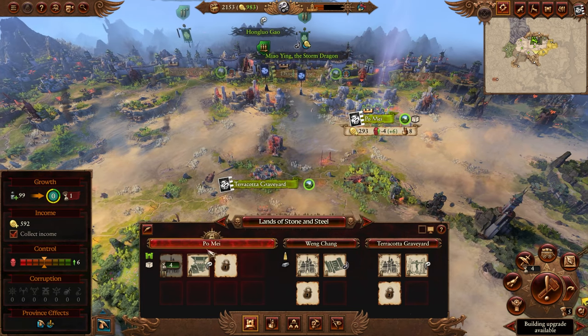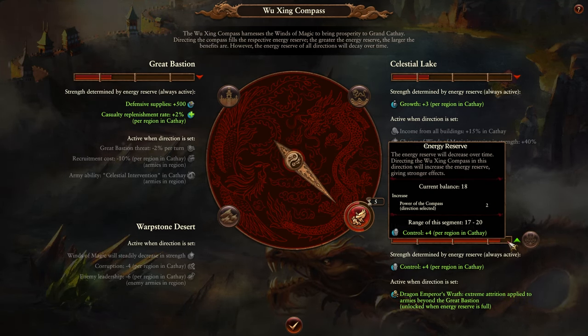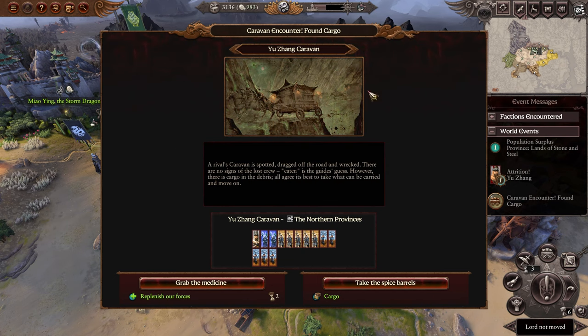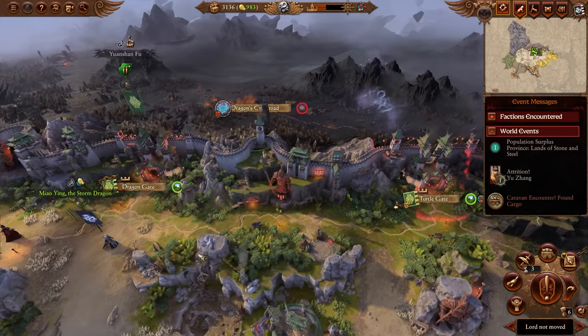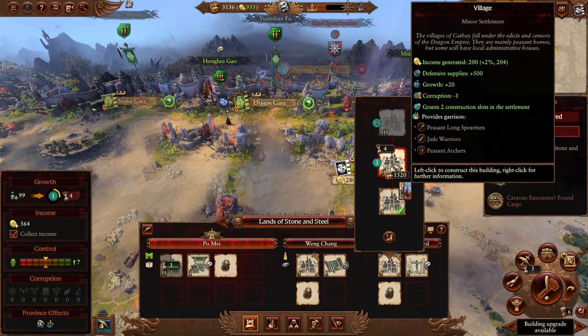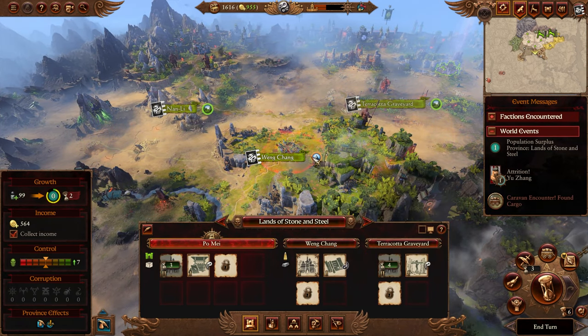I recommend upgrading Powergate so you can get the marvel building. Everything else is ticking along fine. We're one turn away from being able to use Dragon Emperor's Wrath. Check diplomacy for confederations or trade. For the caravan, we achieved a replenishment-in-foreign-territory encounter bonus. There's a military presence of 20 in the next territory. I recommend heading in this direction for the next attack. Force march into the Turtle Gate — we have permission to walk in their territory.